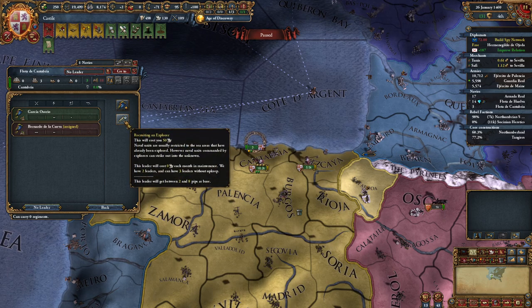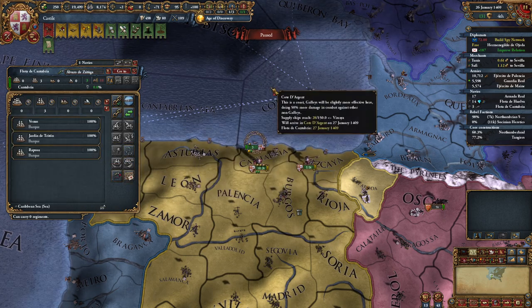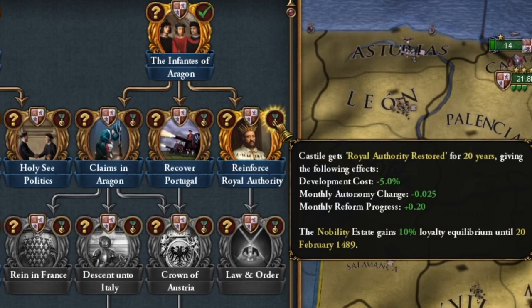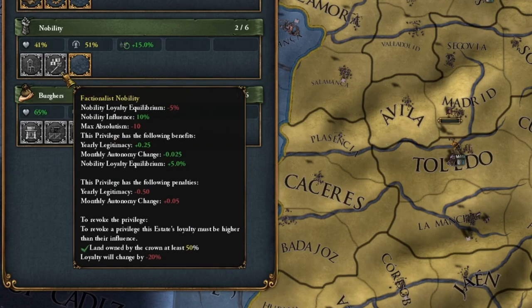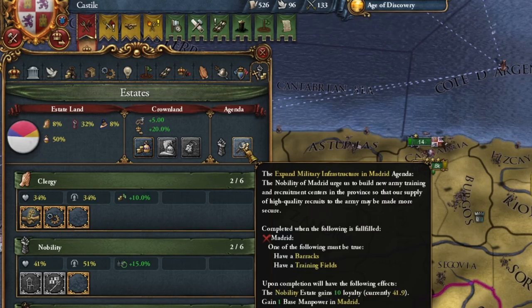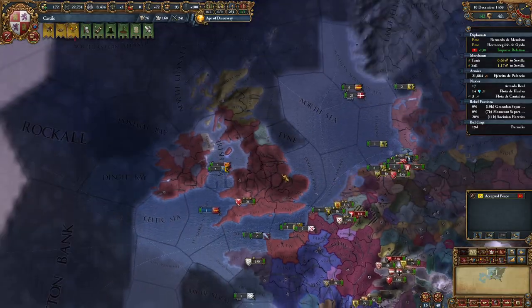The wars end as follows: many provinces go to Gascony, war reparations, and three provinces go to Burgundy. It's bloody, and after this war France probably won't recover. Now we can finally recruit an explorer and set sail to explore the new world — the Caribbean comes first. I've been waiting for the 50% crown land to complete the nobility mission, but completing it gives 10% nobility satisfaction, which means I temporarily can't revoke their privilege. Let the mission be fulfilled.